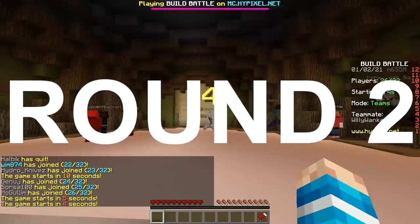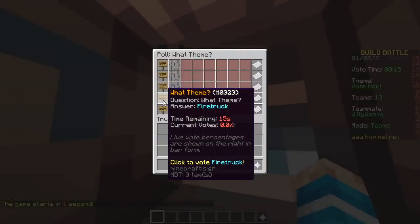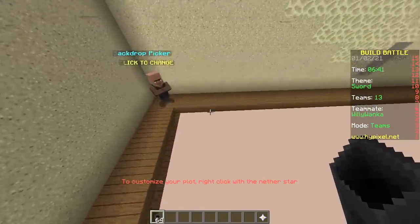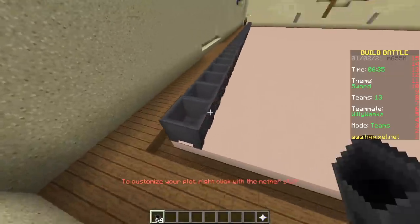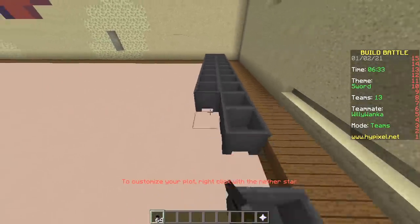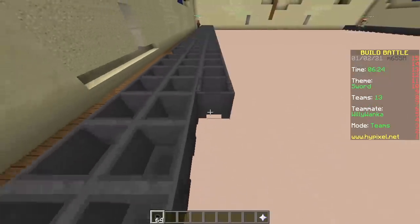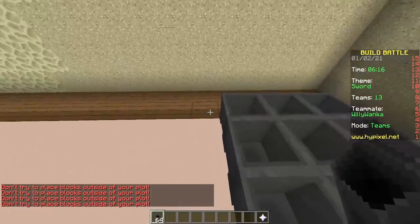Second round, baby! The theme is Sword. Cauldrons - we do the same thing once again, place the whole plot full with cauldrons. Let me hold my mouse to my mic so you can hear how fast I am. Two fingers at the same time. That was slow - I'm way faster. The ladies like it.